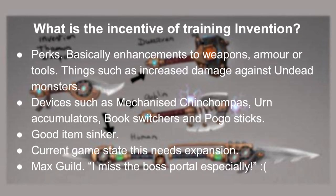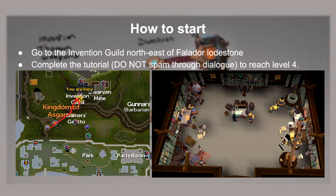So is there any purpose or incentive of invention training? As I pointed out earlier, perks and devices — it's also a good item sinker. The major reason I think people want to train invention is because of max guild, particularly the boss portal. But honestly, with the current game state, it really needs expansion still. To start training invention, you need to go to the invention guild, which is located northwest of Falador Lodestone, then complete the tutorial.